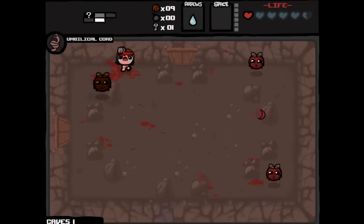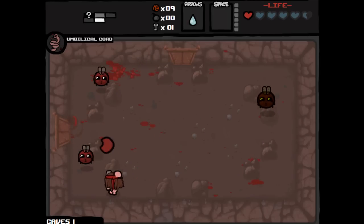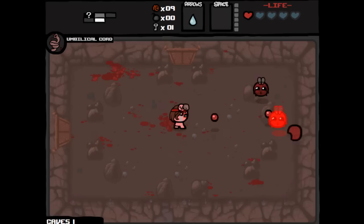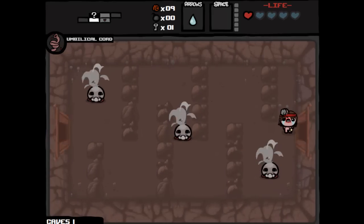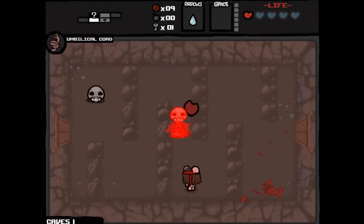All these blood flies — taking a lot of hits though. I'm losing all my Balls of Steel! It's okay. Hopefully we get a good item room. The items we had weren't that good — they weren't anything terrible, but I would like to get a space item, and I'd like to get a new trinket.